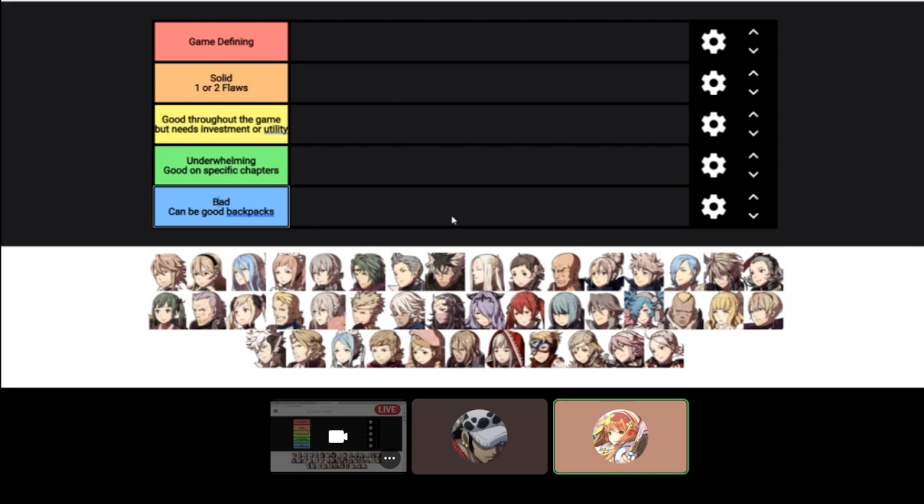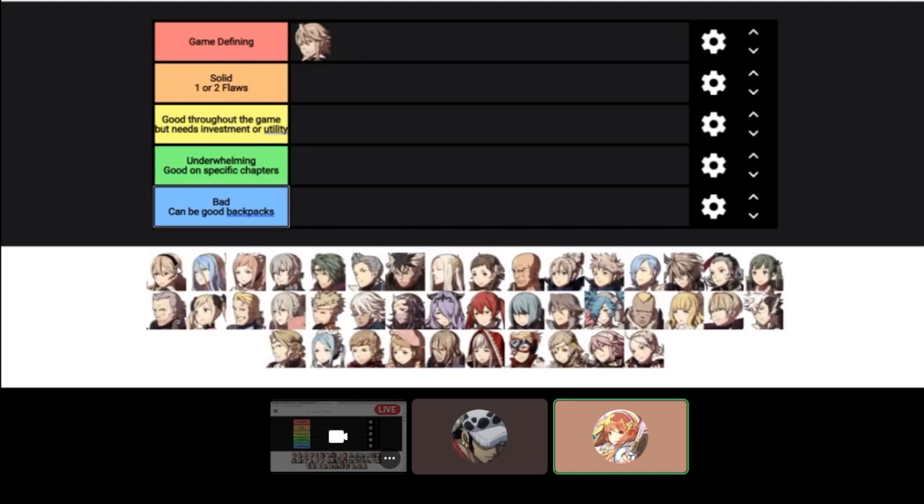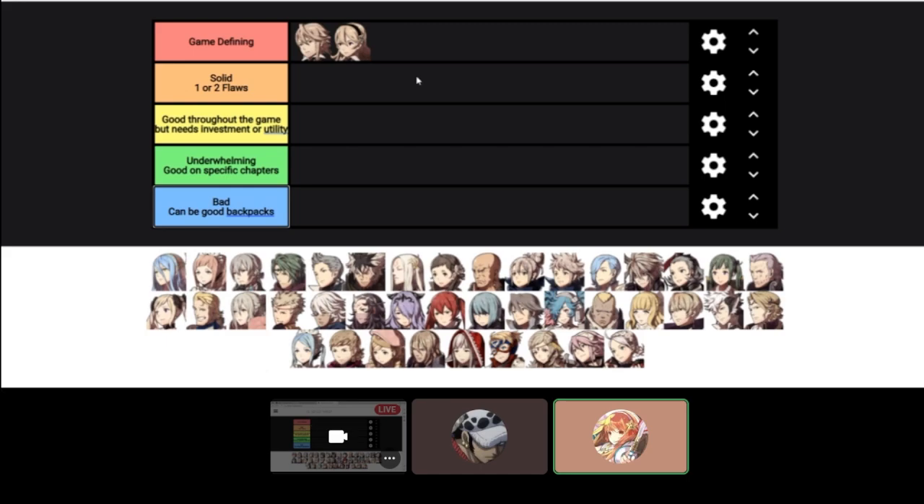Should we start off with Corrin? I think Corrin is in game defining, but probably not for the reason most people think. The reason I think Corrin is one of the best characters is that she — or he — is the only unit that gets multiple friendship seals, which means you can get builds that would not otherwise be possible on other units. That's on the borderline of broken.